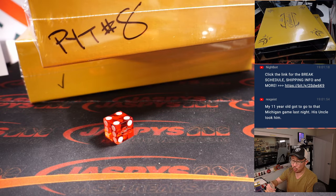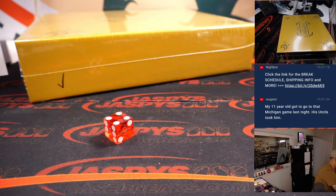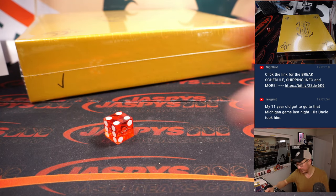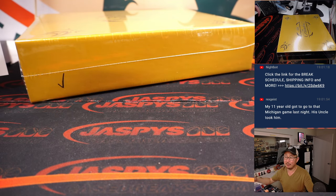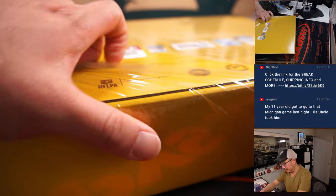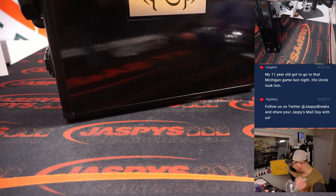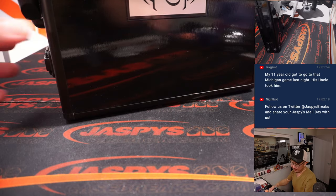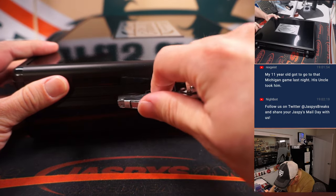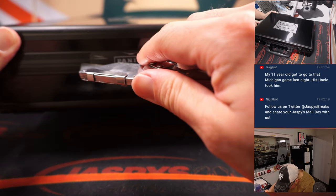And that is for Pick Your Team 8, which is in the store right now at JaspeysCaseBreaks.com. Now, there's still no GroupBreakChecklist.com checklist for this product, so we're going by our usual no-checklist rules. Active players will go to the team that they are currently on. I don't think there are too many trades in the offseason, or during the season even — that might be an issue. So all active players will go to the team they're currently on. Retired players will go to the team they played for the longest, which is usually what the GroupBreak Checklist would have anyway.